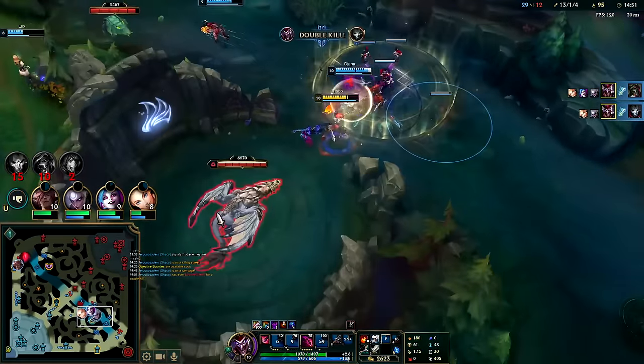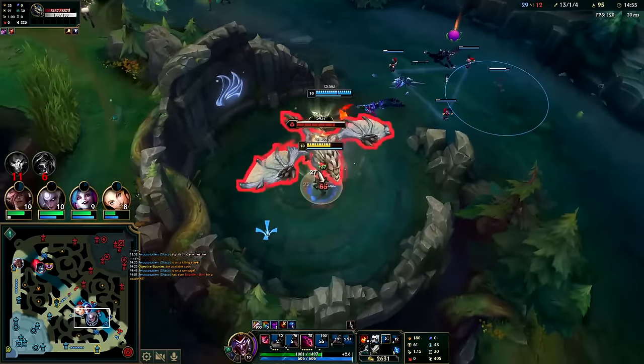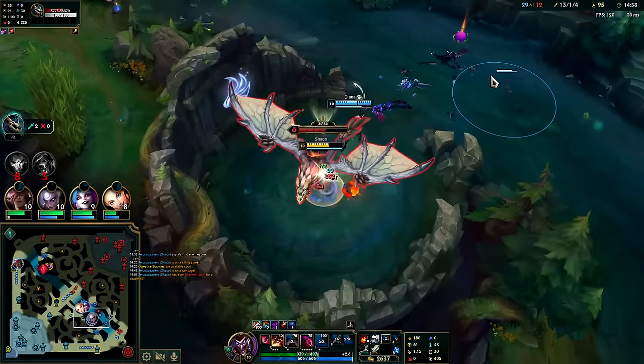Auto, auto, Profane, auto - down he goes. I sent my clone away from me as I jumped over, so the first thing they saw was my clone because he's visible as he pulls in. I was still invisible from my Q.